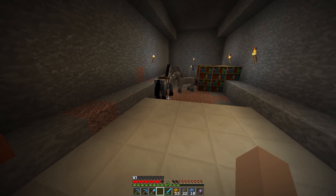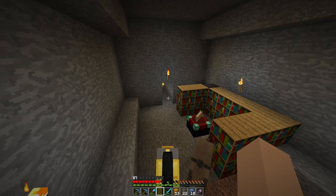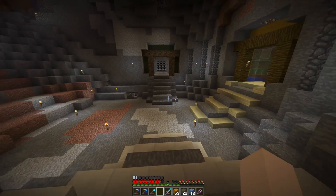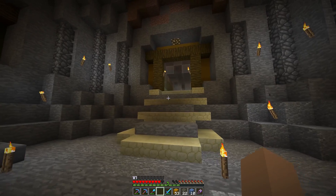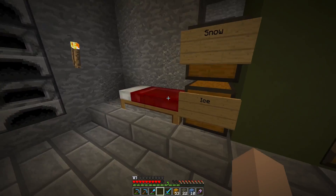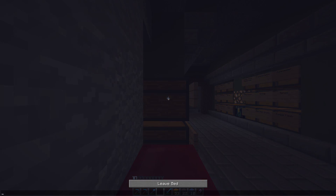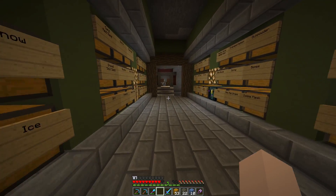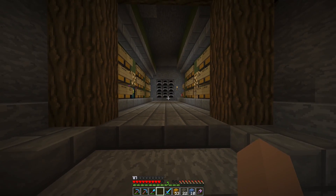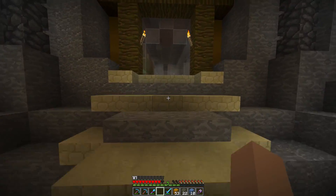I grabbed a new horse right from the savannah plains in front of this cave. I also grabbed a donkey — maybe I will breed mules someday in the future because I like them very much. They are quite a comfortable method of transportation because they give you additional inventory space, which is very nice.